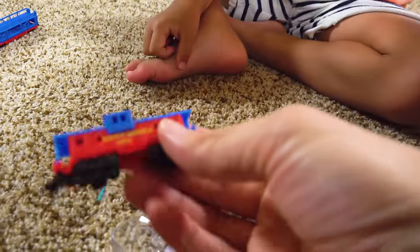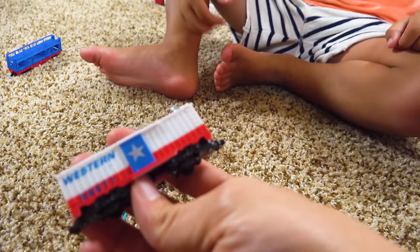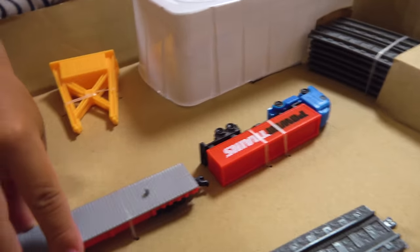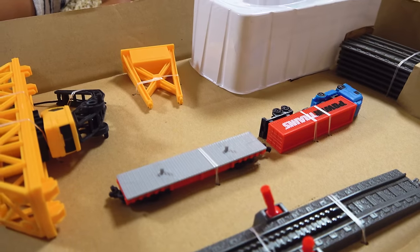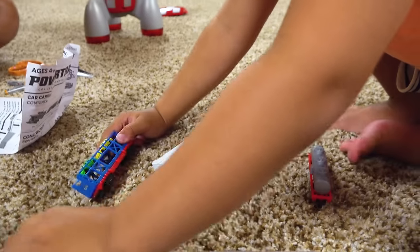Got it open. Here you go — this looks like the caboose. Thank you. Here you go. Thank you. Oil. Here you go. What is this? Just a general car. Cool. Daddy, when you add this one, I'll add these. All of these look like contender stuff. They have little spots — they stick on there. Neat.